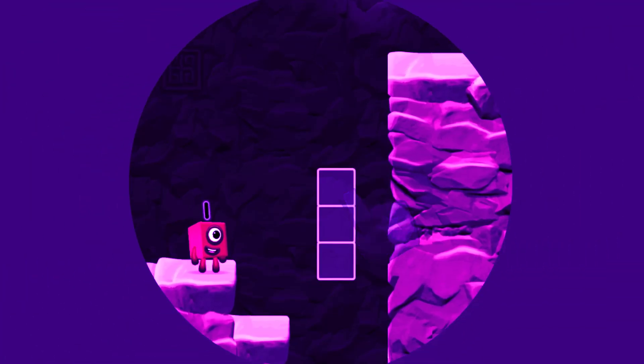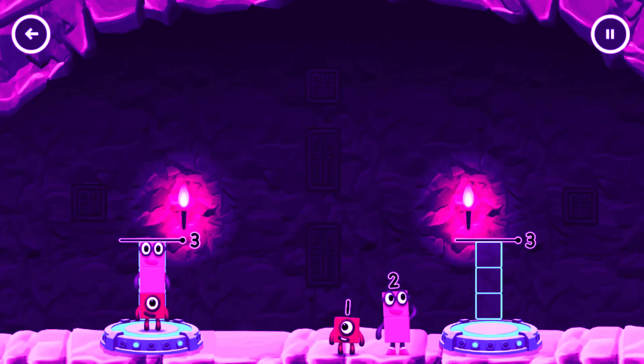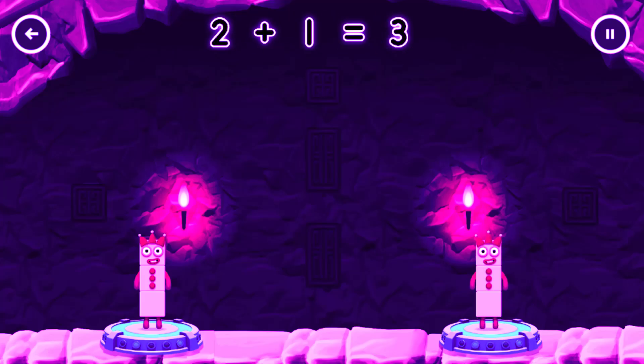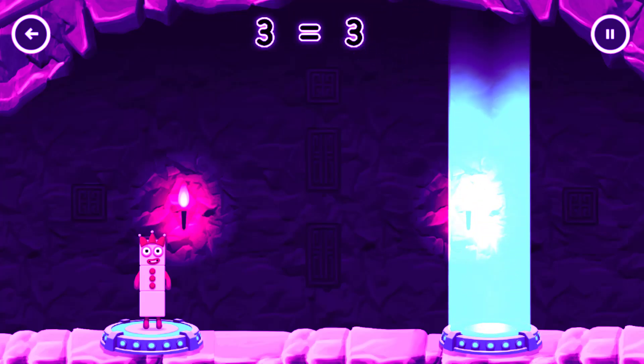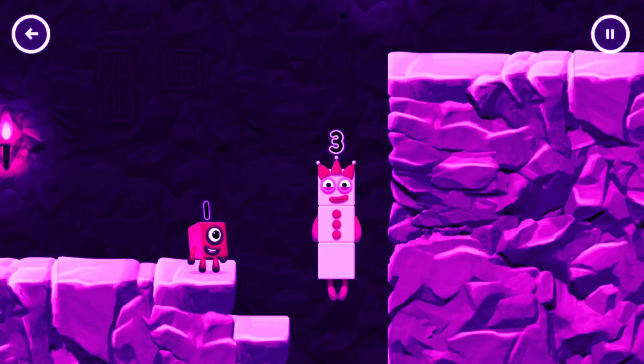Tap to solve the puzzle to help get across the gap. Share the number blocks evenly to make two groups of three. One. Two. Two. One. That's right. One plus two equals three. Two plus one equals three. Three equals three. Three. Yes.